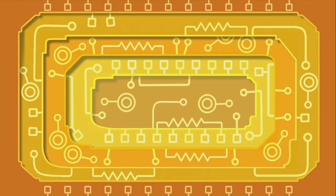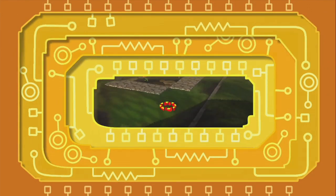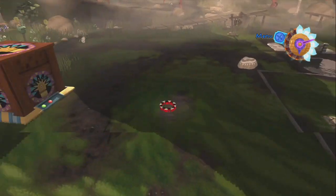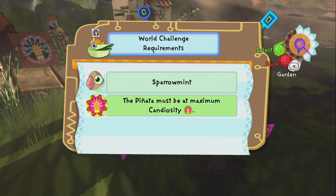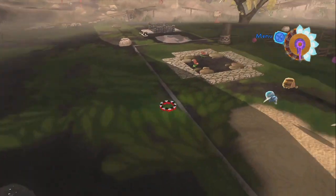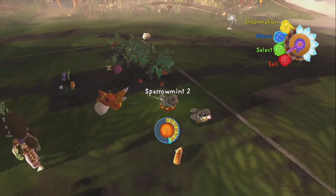Is there an encyclopedia entry for candiosity? That's part of the tutorial section that I never actually read. I remember desperately trying to buy them clothes when they were really sad and kind of wanted to leave. World challenge — yes, a sparrowment that is just very happy. What makes a sparrowment happy?